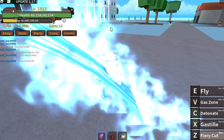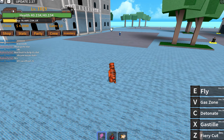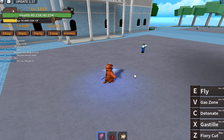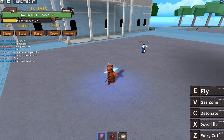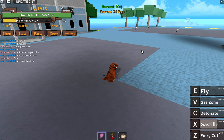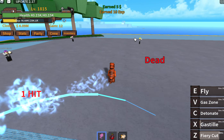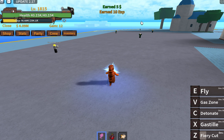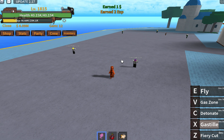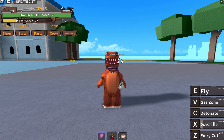Then we have our second move called Gas Still. I'm still not quite sure what that means, but you can hold it down and you get this little star thing on your chest, then a beam of gas that deals tons of damage. This beam is not the most ranged, but it deals tons of damage to your enemies. This is a very good fruit for farming.